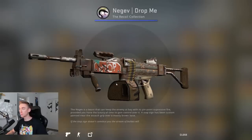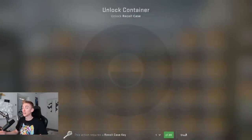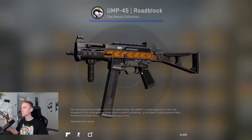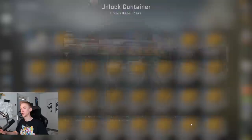Then we got the Negev Drop Me — it's got the stop sign on it, but with DR instead of ST. Very nice touch. And there's a little number up the handle of the gun; I don't know what that's about, so let me know in the comments. Moving on to the UMP-45 Roadblock — I really like this one. Depending on the angle, the chevrons — the little arrows — they change. I like that a lot.